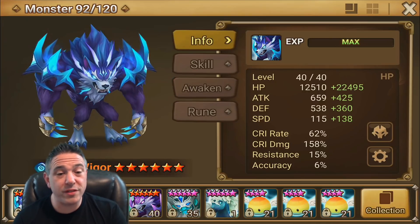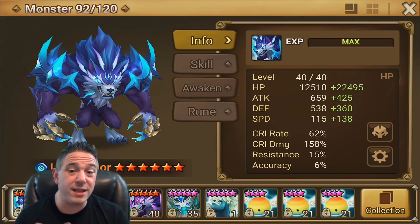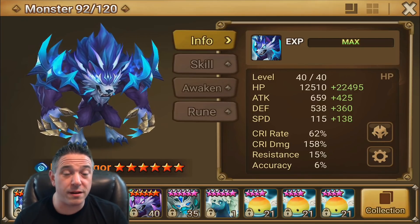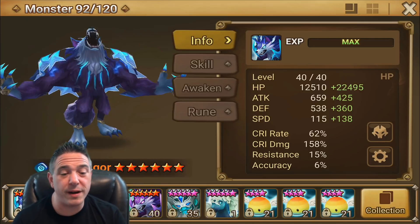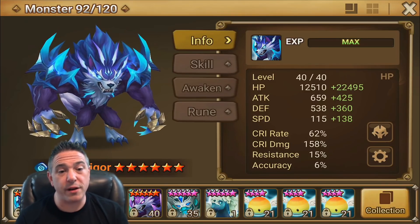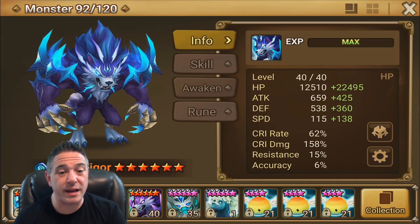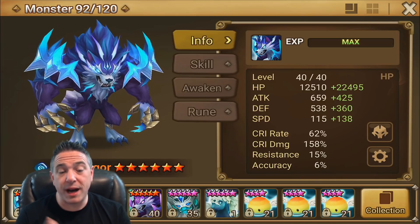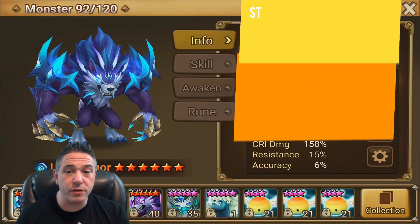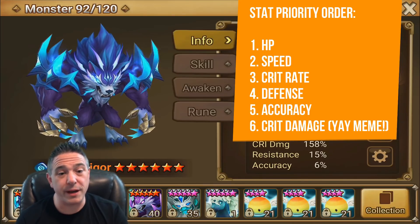You want some attack because his skill 3 is a big hitting attack. You definitely want some accuracy — more than I've got here. Because he is a triple hitter, I usually shoot for 20-25 accuracy on multi-hitters, especially a stat-hungry one like this. Because it's so important that he gets the defense break on the first hit to make sure his damage scales, I would probably shoot for 25-35 accuracy on Vigor if you can do it. I'd prioritize stats as: HP first, followed by speed, crit rate, defense, accuracy, then crit damage.